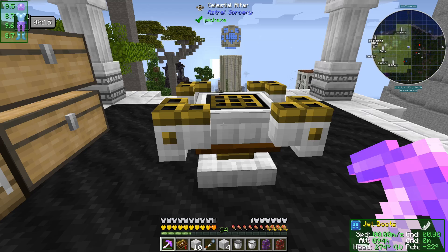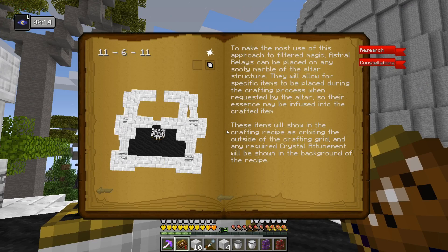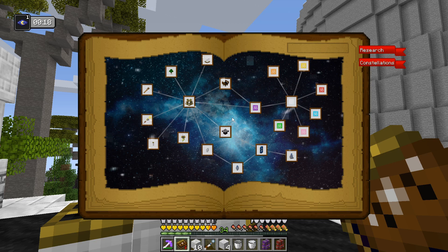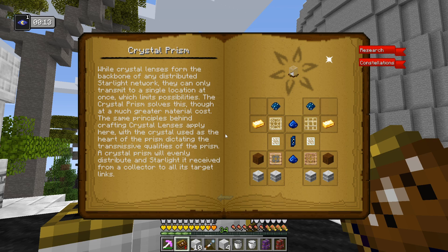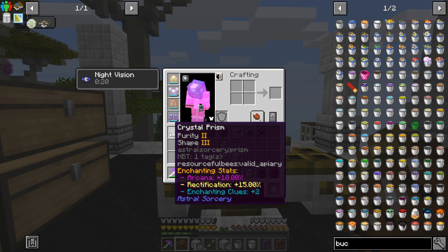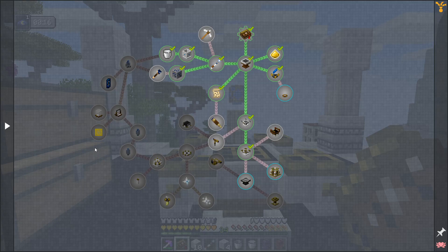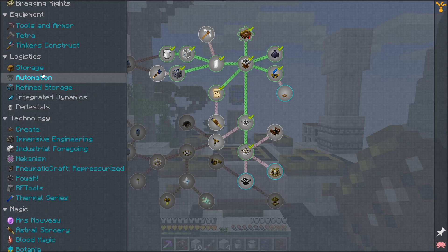We have ourselves the celestial altar — and we get a crystal prism! I don't remember what these do. A crystal prism will evenly distribute any starlight it receives from a collector to all its linked targets. That's neat — probably handy! It's got purity 2 and shape 3. That quest is done, we now have the celestial altar, and we can look at doing the mana infuser. I'm pretty sure we need to get down to the iridescent altar.